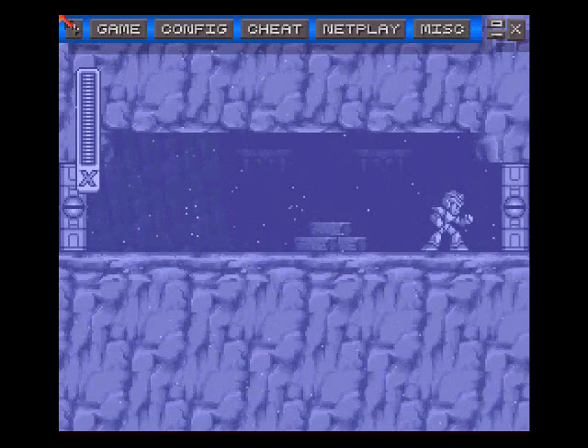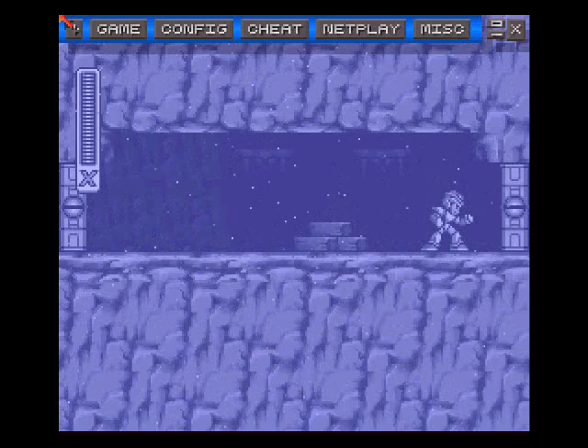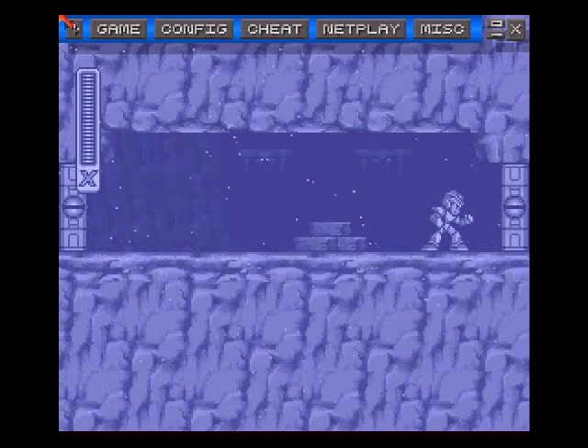Because one, we don't have the weakness weapon, and two, we're using the X Buster of course. So it's going to be kind of interesting. Death, despair, and doom — well, hopefully not doom. Unless it's for him. Alright Mina, ja ne.